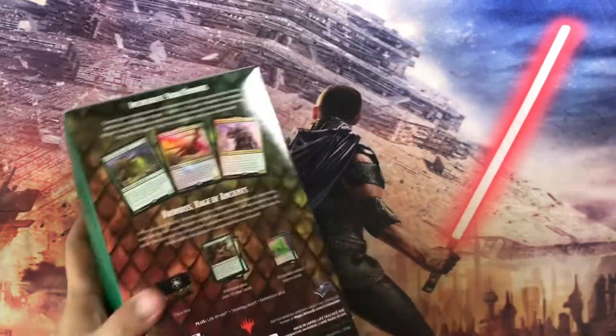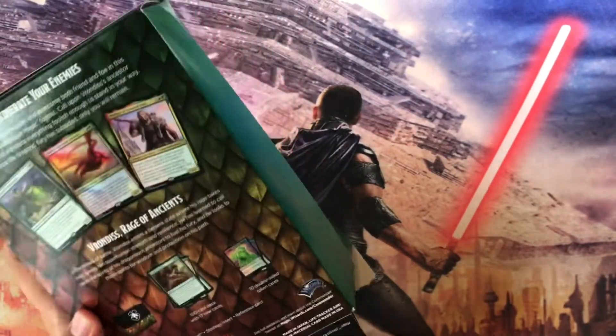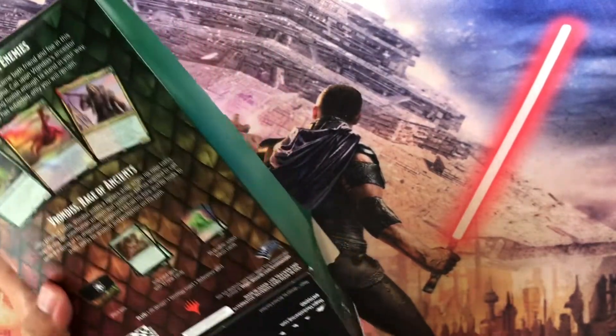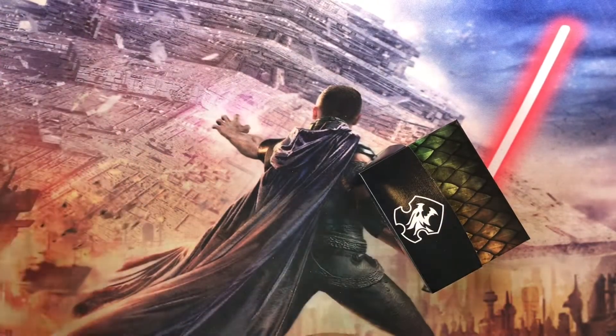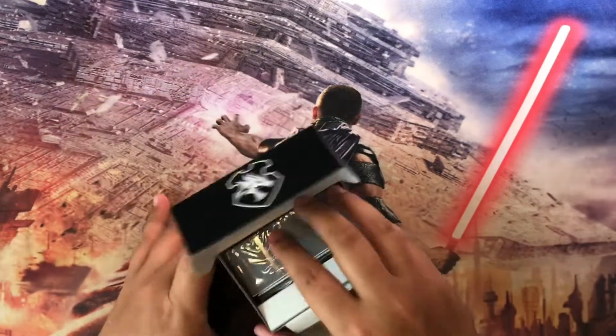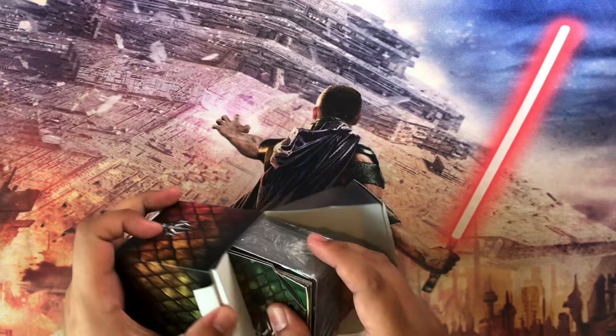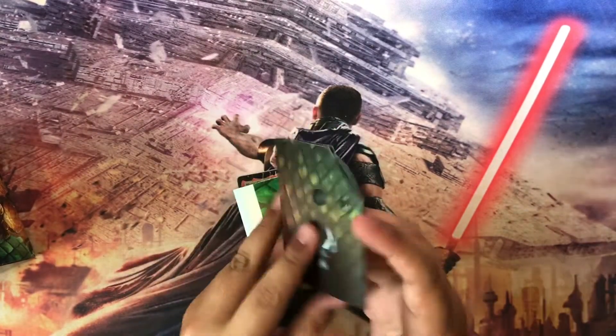So we have the deck box, a hundred-card deck with 17 new cards, 10 tokens, a life wheel, strategy insert, and a reference card. Here we go — we have the aforementioned life wheel, pretty nice looking with dragon scales.